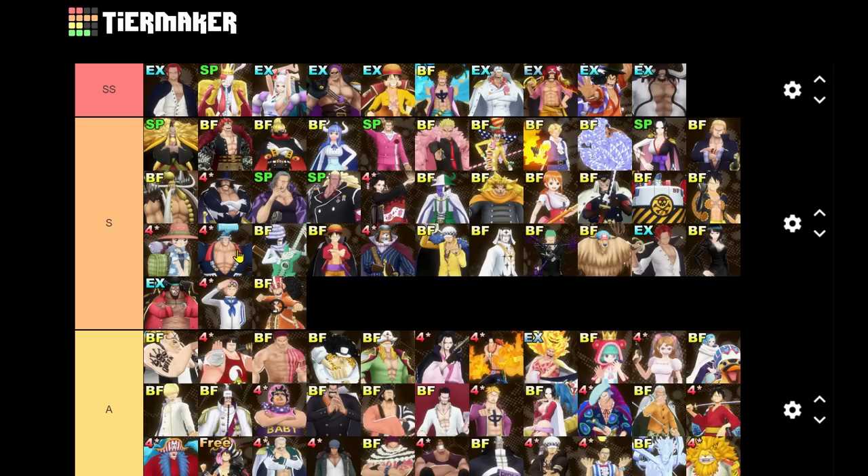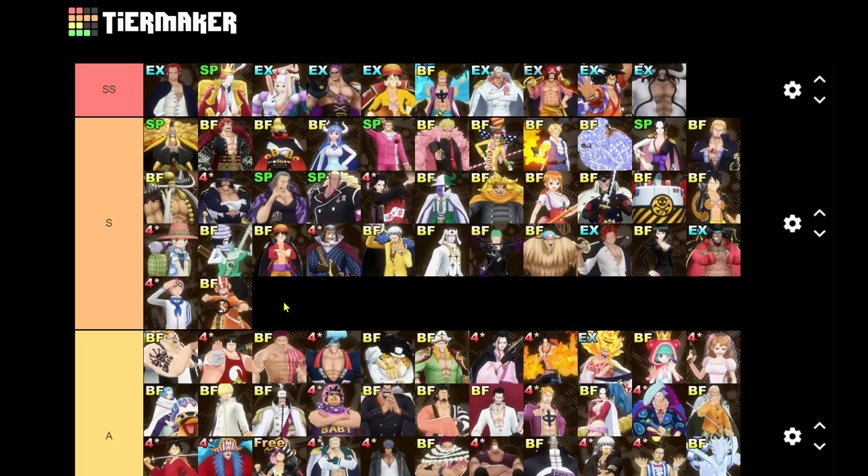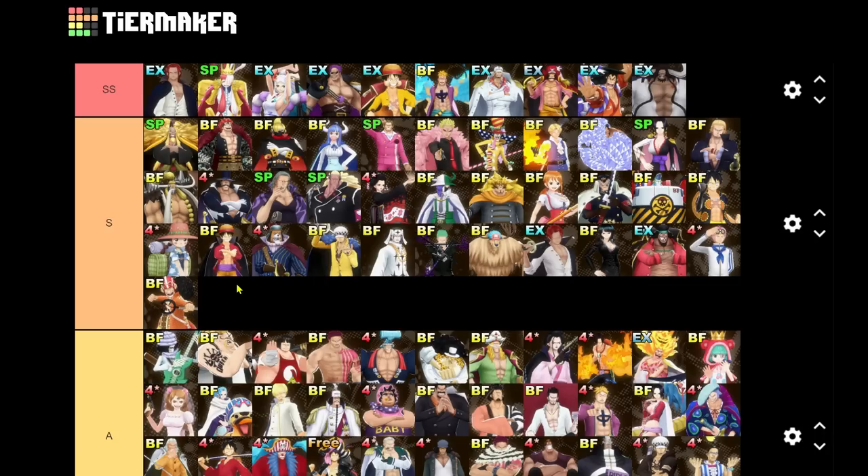Catarina Devon is getting dropped, as is Sentomaru. Lucci drops to A. Wano Franky is fun but drops down. Soulking drops down. I know people will hate me for these, but I'm playing in the meta — you can't consistently climb ranks with these units. A tier units are for fun; S tier has to be meta-usable. SS is the real meta. You can pop off with mains occasionally, but consistently winning climbs requires S or SS units.